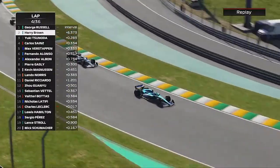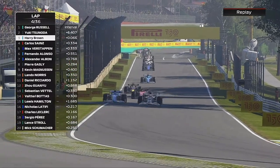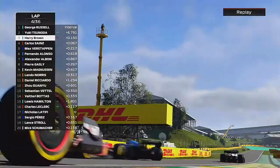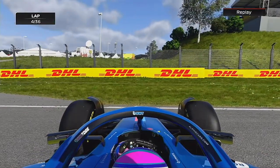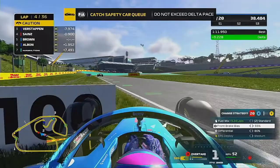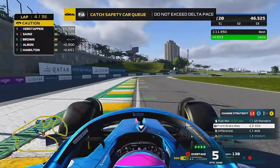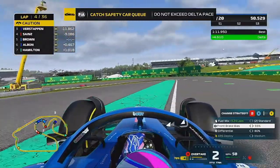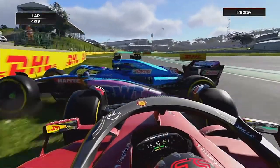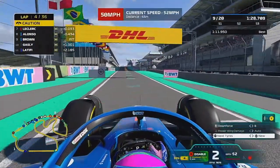Behind us, Yuki Tsunoda comes down our inside trying to get the job done; we hold it round the outside but we've gone wide, locking up out of turn one. We get hit coming out of turn four and are spun round, sitting in the middle of the track for two races running. That's ruled in the safety car — the race has been turned on its head. We've dropped down many places and lost half of our front wing. We ran wide, came back onto the track, and cut across Carlos Sainz, resulting in a lot of penalties and drivers with damage.